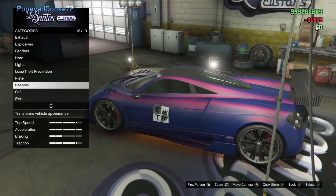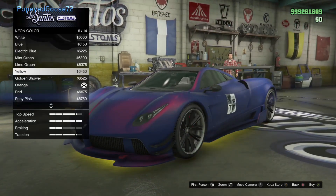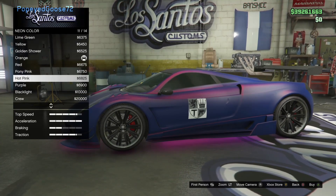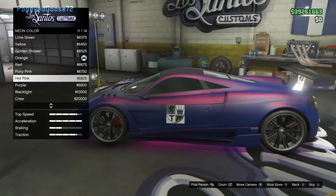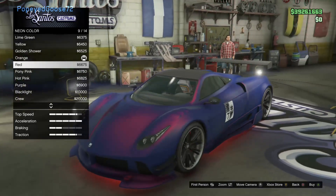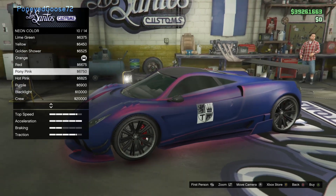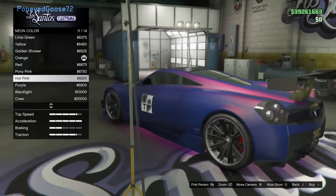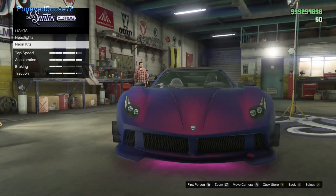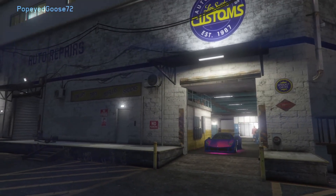I end up changing later to red neon underneath. There are tons of colors you can choose — lime green is a pretty good one, or you can throw pearlescent on top like purple, or take a purple base and throw pink, blue, or a different shade of red. You can do yellow with orange, blue with green — there's all different kinds of combos. Let's go ahead and exit now.